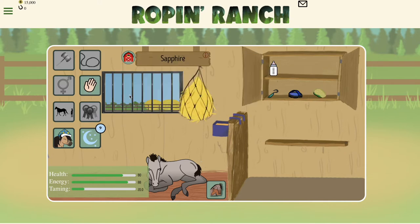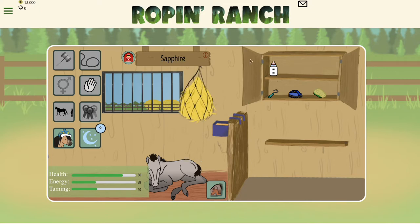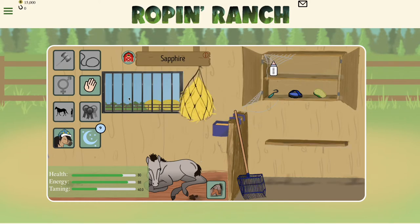All horses can be tamed at any age and at any time, but taming your horse at a young age like a newborn gives you the advantage of earning intelligence points. Intelligence points change the pace at which your horse learns skills later on in training.